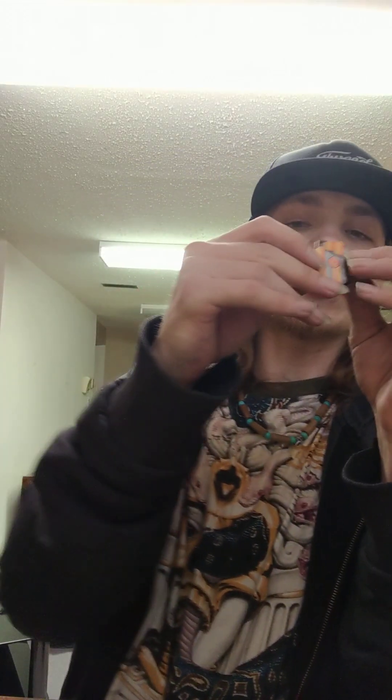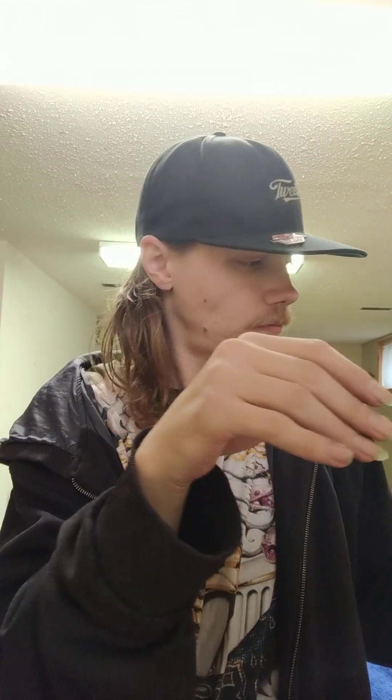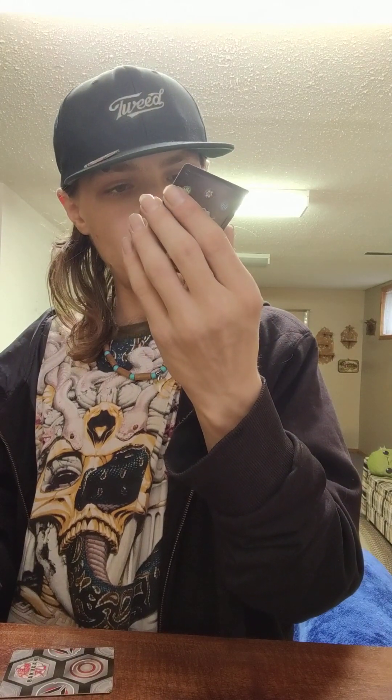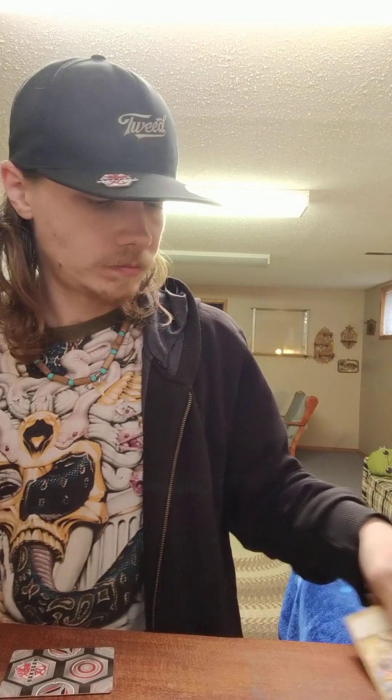First up we got cores — so we got two shields, we got plus 300B power and then we got minus 300B power. Then we got his cards: we got Demarc versus Felcron. Then we got Platinum Neoferral 101, and then on an orange shield, plus 400B power.